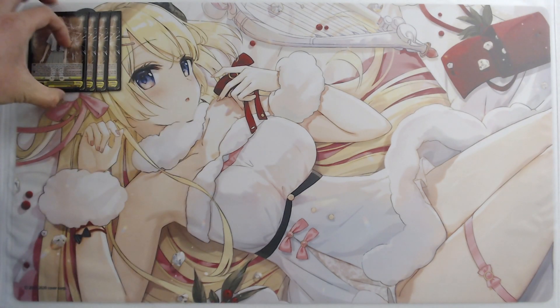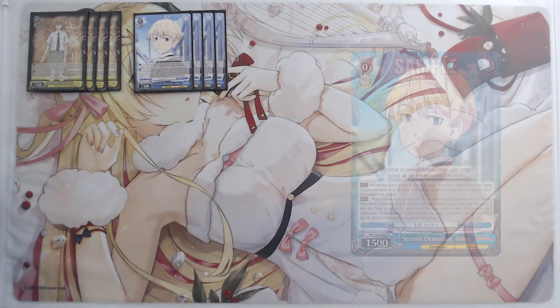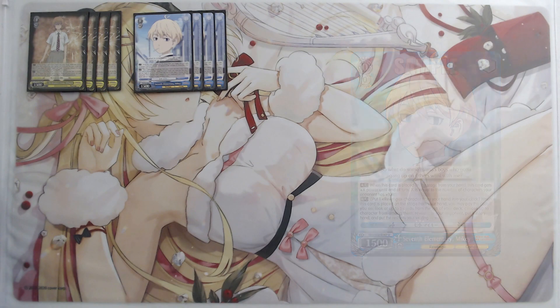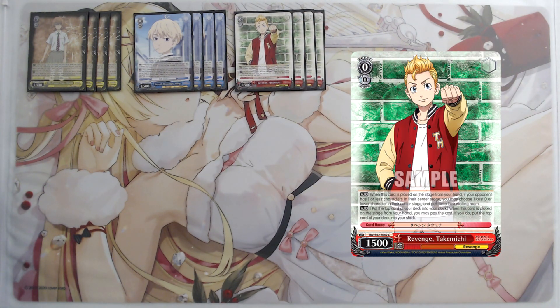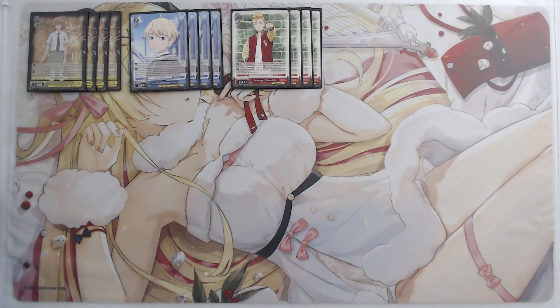Starting at level zero, we're now playing four copies of the Hinata level zero. My BRO list only had one copy, but I was quickly convinced that four was the correct number — especially now that we're playing the Pochin engine, because this card not only searches the Chifuyu for our dual laner, but also searches the level one Payans we need to bring out the Pochins. Four copies of level zero Mikey: fantastic card, needed for blue, mills and clocks ourselves at level zero.